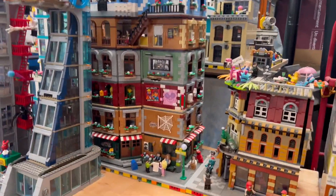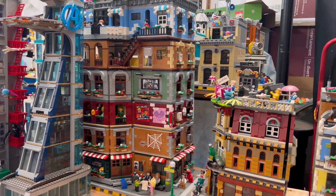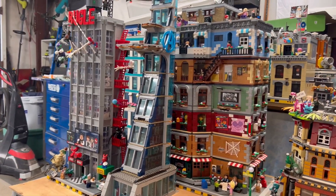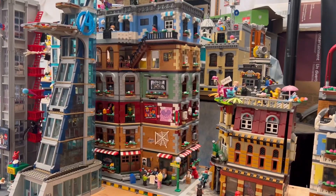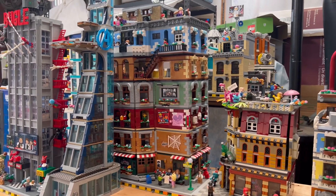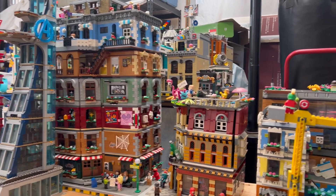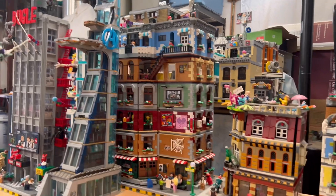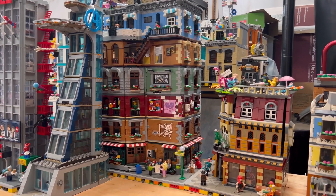I'm going to revisit the Sitcom Tower — it's too tall for my Lego City. As you can see, next to a skyscraper like the Daily Bugle it already towers over it. So I'm going to take two levels out and make it five floors instead of seven, so it scales a little better with the modulars and won't be as tall as my skyscrapers.